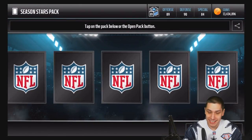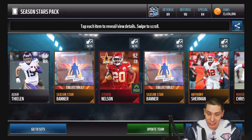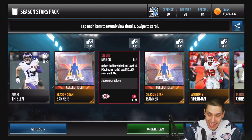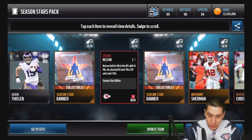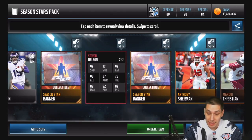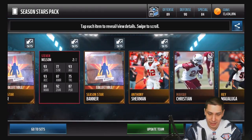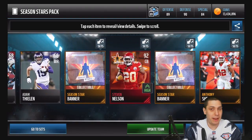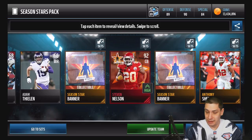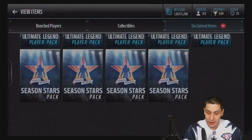Five more packs to go, and I hope you guys are enjoying this. We hit again — another Season Stars! Three Season Stars today. This one is a 92 overall Steven Nelson: 93 speed, 93 acceleration, 92 zone, 89 man, 93 agility. These are really nice attributes — we've hit pretty damn well. Three or four elite pulls on the Season Stars along with that All-Pro pull. Very, very nice.